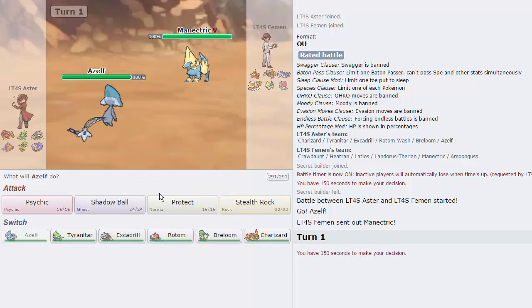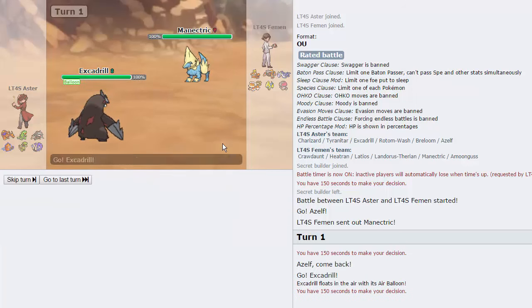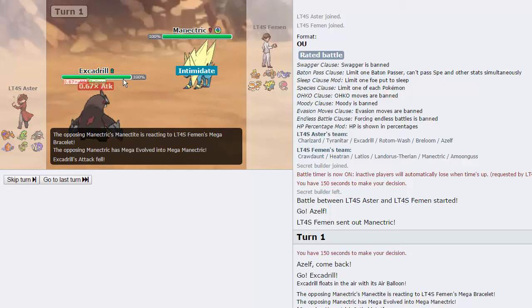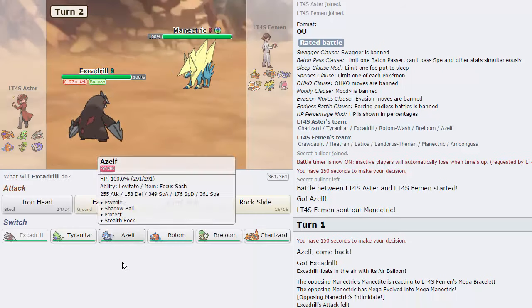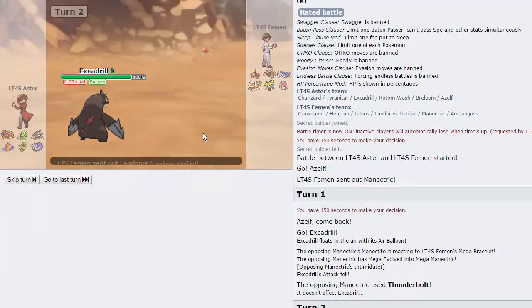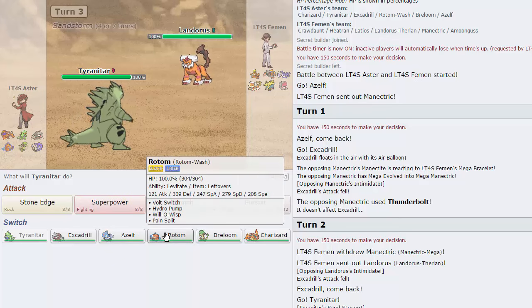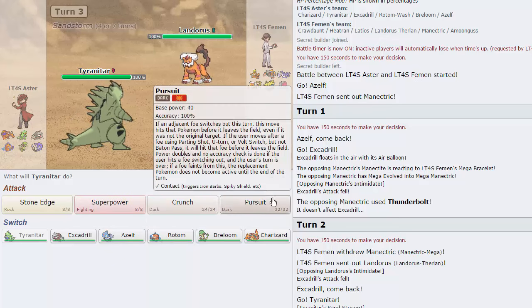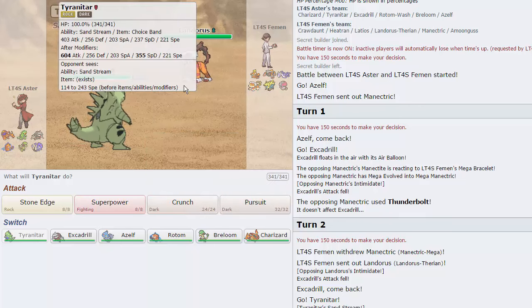On turn one I want to go into Excadrill and force a fire move. He's gonna mega evolve which is awesome because now we can volt switch around almost freely once Landorus is gone. He makes a nice double into Landorus which is cool, and I don't really want to stay in here. Rotom is pretty safe. Alternatively I could just Crunch - it gets off good damage on my opponent's team.